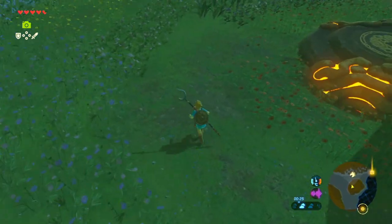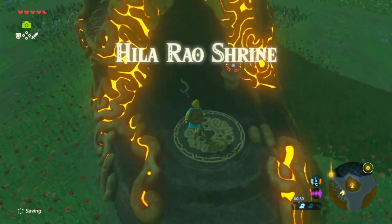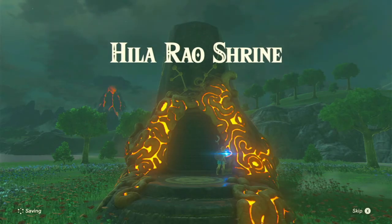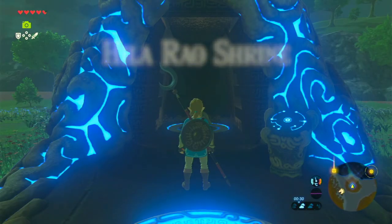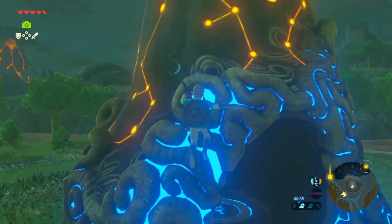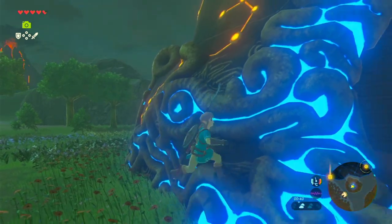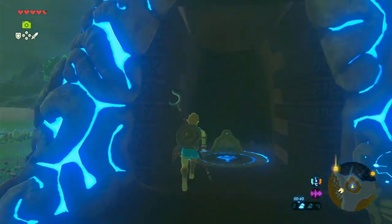Just a little bit more. There we go - let's activate the shrine. We still can't walk on the flowers though, so what we could do is just climb up. I think you can climb up this. Don't fall on the flowers. I'm fine. Cool, let's go in.